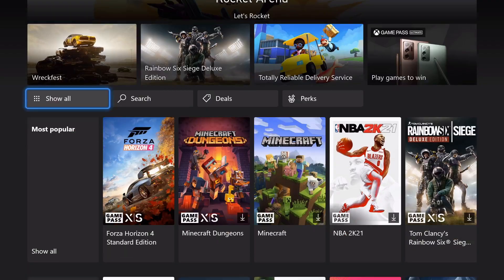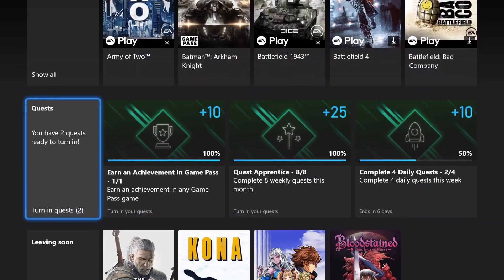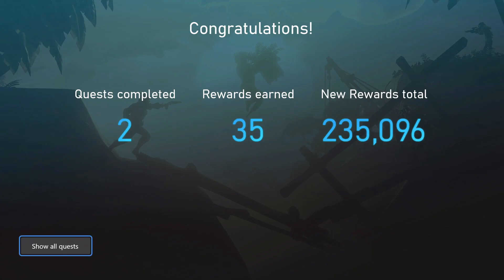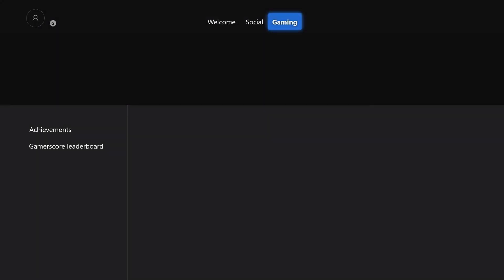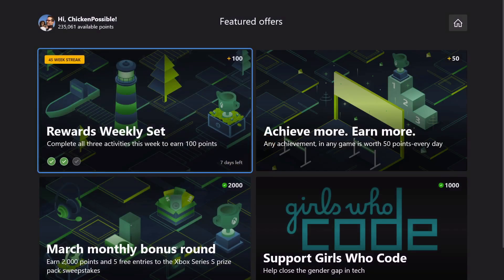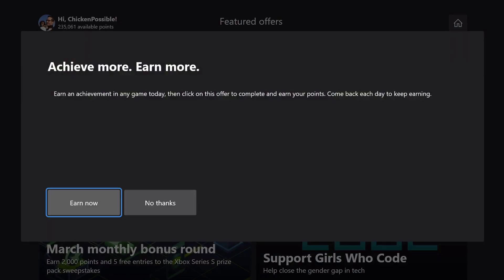We'll go ahead and hop over to the Game Pass app and turn in the weekly quest. I had one other quest that I had not turned in yet, so you'll actually see 35 points instead of 10 points here — but you should have 10. Then we'll switch to the Microsoft Rewards app and grab the 50 points for Achieve More, Earn More. So 60 points total for today.